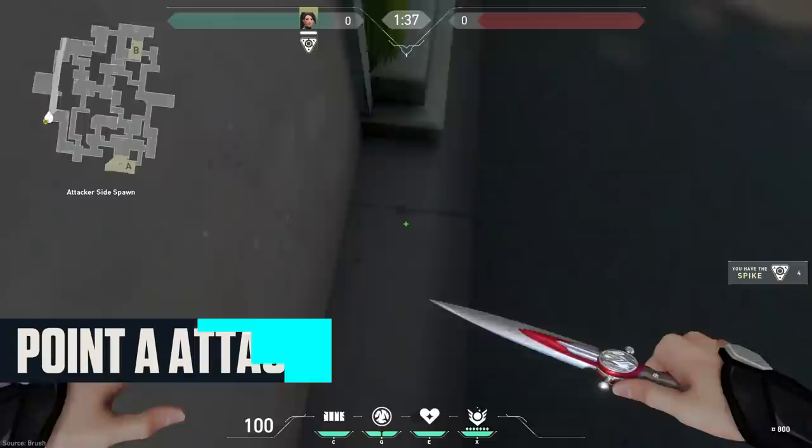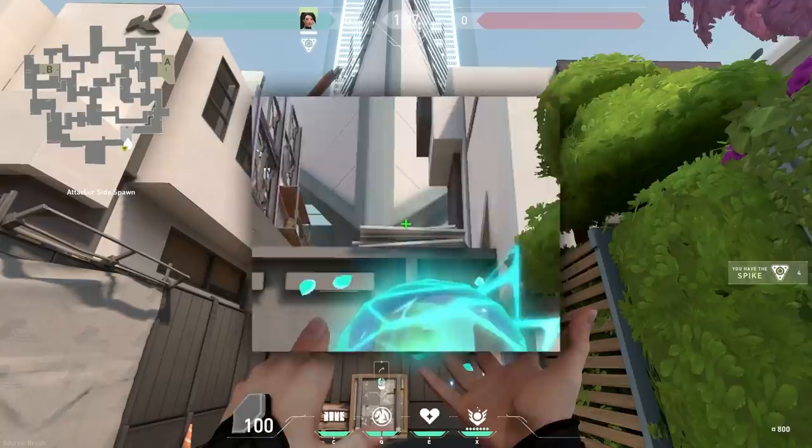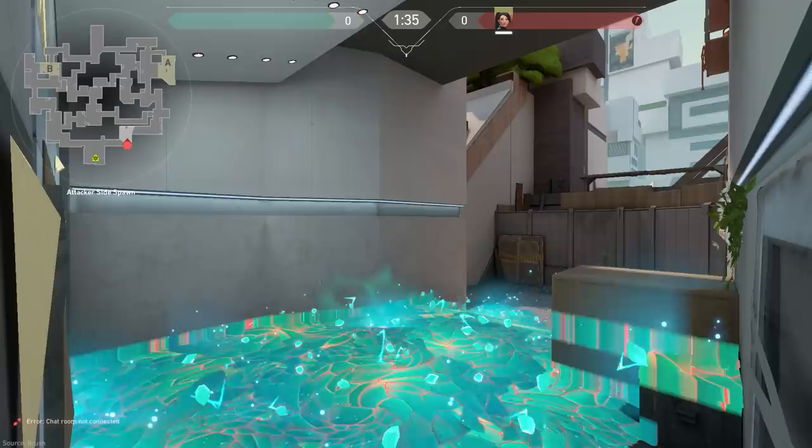On the map Split, when setting up for a push onto A, position yourself farther back in A lobby. Align yourself on the first step of this hedge wall section and aim towards ramps. Run your crosshair up the left side of this part of the wall that sticks out and finish on top of the stack. When you fire, the orb should land on top of a commonly held angle on ramps, covering the entire entrance to Heaven as well.